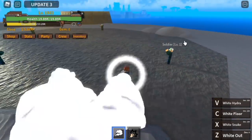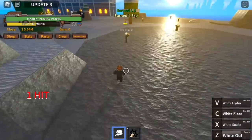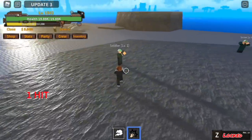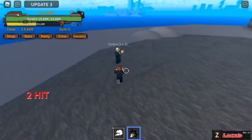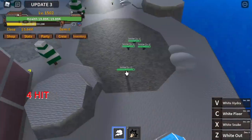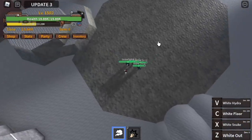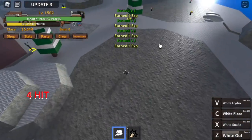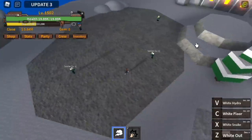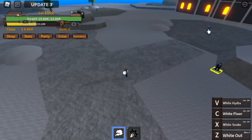We have four skills. First off we got the White Out — looks like a skill for wiping out enemies, which is really cool. This is a good skill for grinding because as long as the enemy is within range you can damage them. This is not a long-range skill.